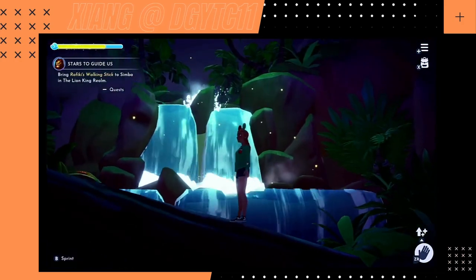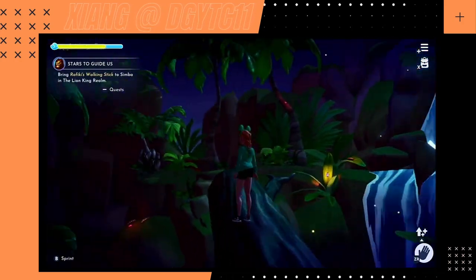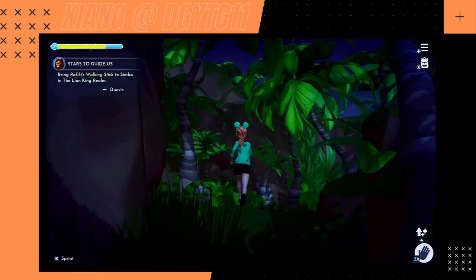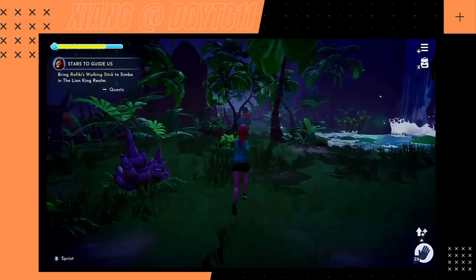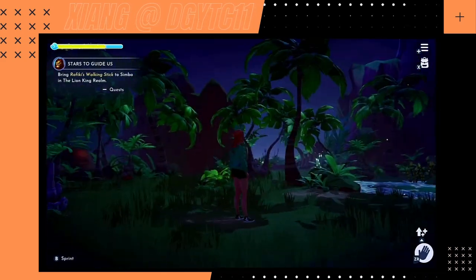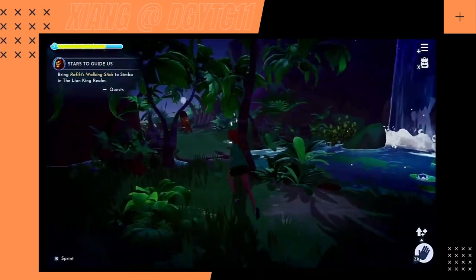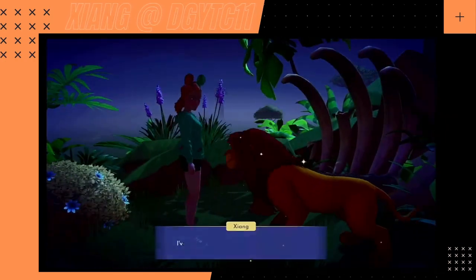Obviously there's this giant waterfall which probably looks better anywhere else but the Switch, but it is what it is. We are going into the third section of the forest. Another angle to the waterfall — very jungle-y, pretty cool. And here is Simba.